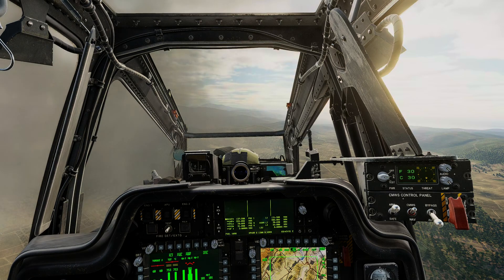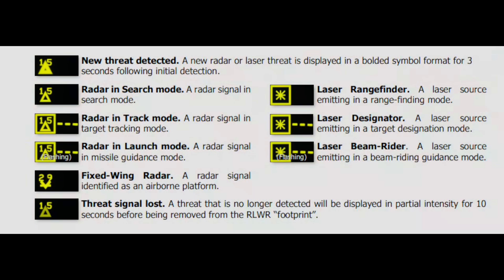Those are the basics of the RLWR and the CMOS and the chaff and flare dispensers. To finish up, let's take a quick look at the other symbols we might see. We covered the fixed wing symbols and radar threats in search, track, and launch states, and we saw what bold looks like — a new radar or laser threat is displayed in a bolded symbol for three seconds following initial detection. The laser detector will show lasers as stars with a box around them, meaning someone has just ranged you with a laser. If it's a tank, which it often will be, that means it's about to fire its main gun at you — so if you're hovering right now, don't be.